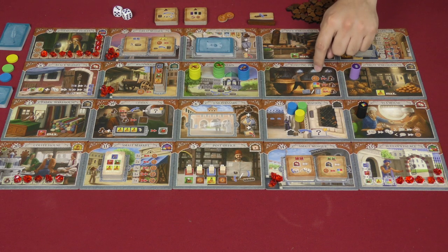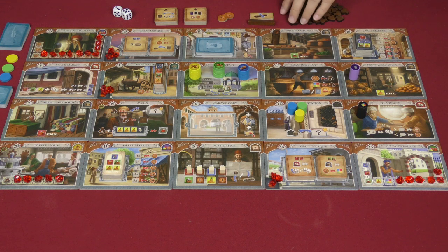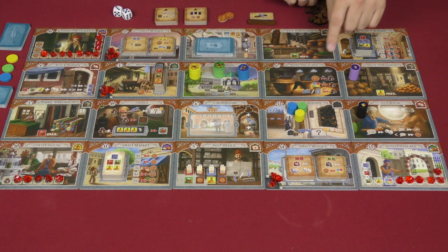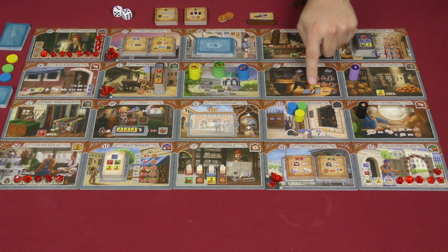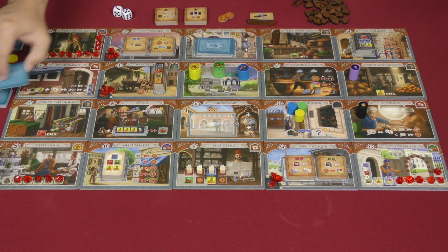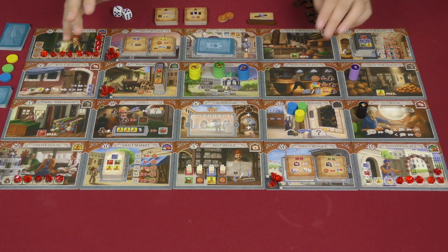This tile, the roasting plant, is going to have three powers that you can do, and you can even do all three. They're going to get you the coffee over here, and you could do them all, meaning you could earn up to six at the same time. The top power: pay two lira and take two. The middle power: pay any one good and take two. And the bottom one is discard a card — either one of the new cards from the guild hall or one of the original bonus cards — and then take two. That's tile 17.